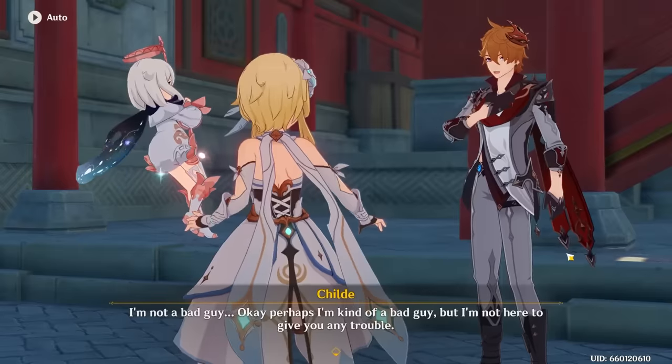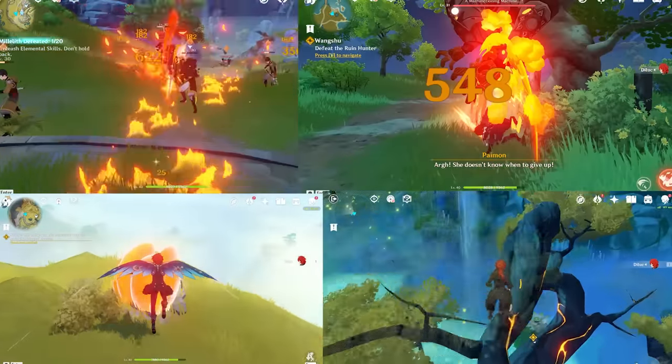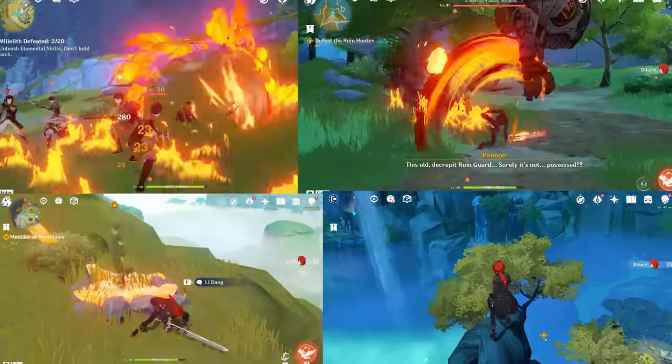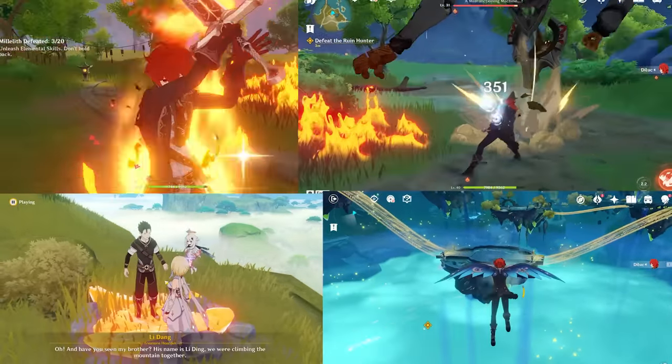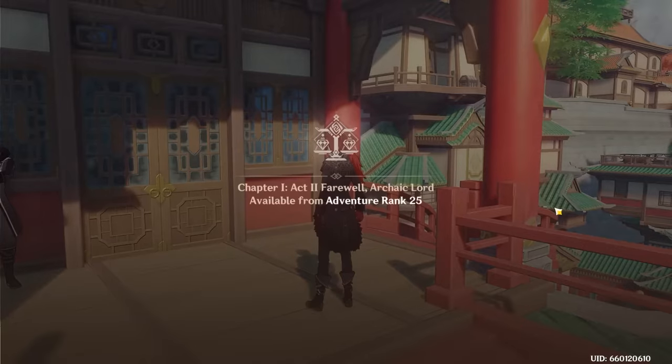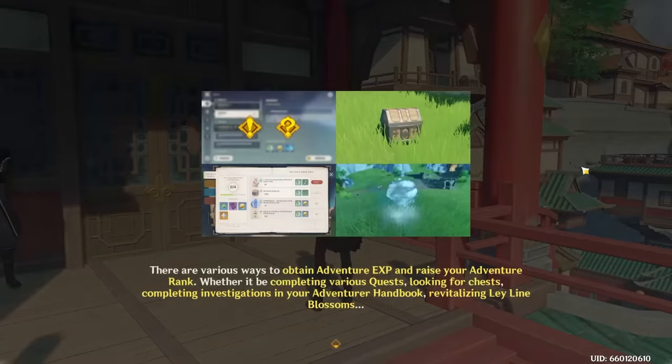Daddy Geo dies and we have to inform the Adepti, but for some reason we have to do stuff for them before we can actually tell them. So we do that and tell all of them that Daddy died. Nothing was difficult, not even the Ruin Hunter. Now to continue, we have to get to AR-25 — but we're already at AR-25, so we can just automatically do the next Archon quest.